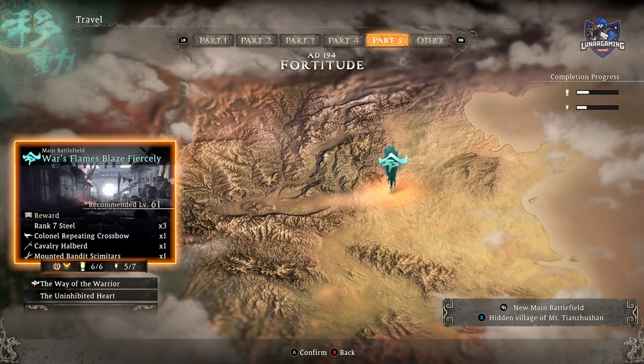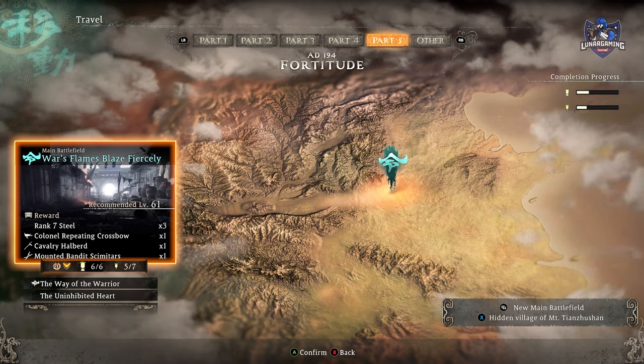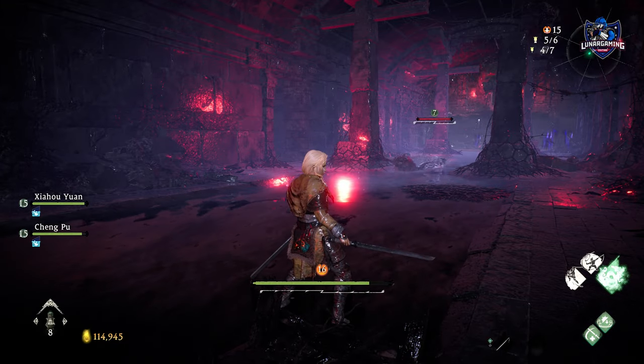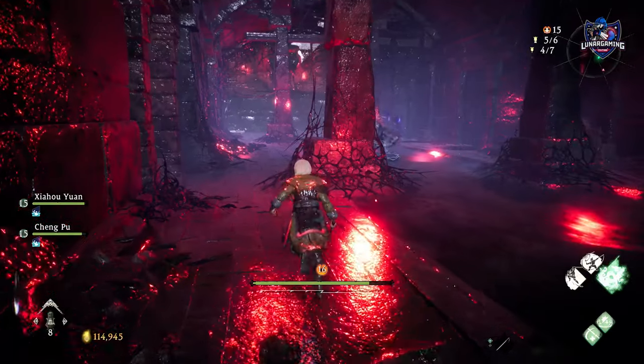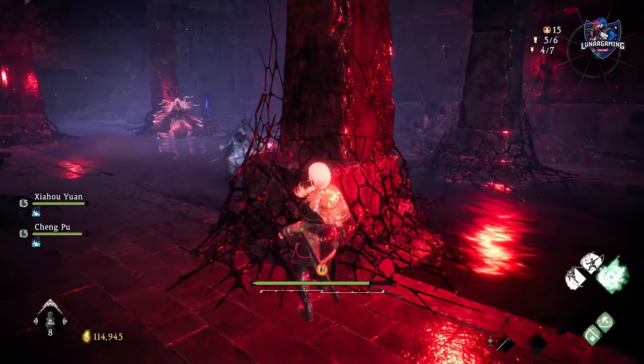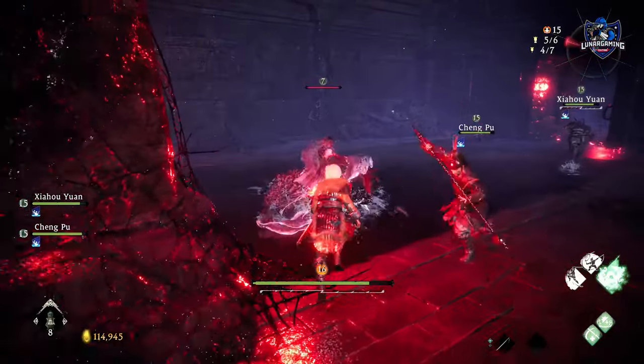The second key is located in the Part 5 mission 'War's Flames Blaze Fiercely.' You have to follow the path until you enter the sewers through the dragon's head, almost at the end of the mission. In the room where the final battle flag is located, you can go into a little side room on the left and that is where you will find the final key.